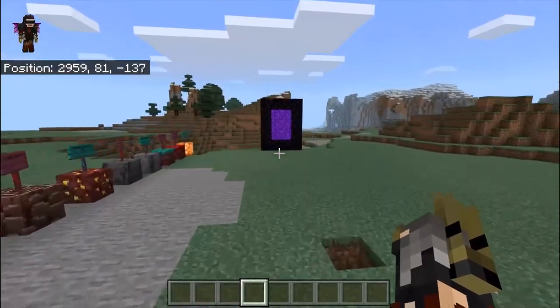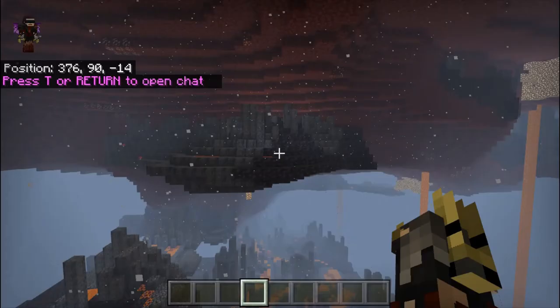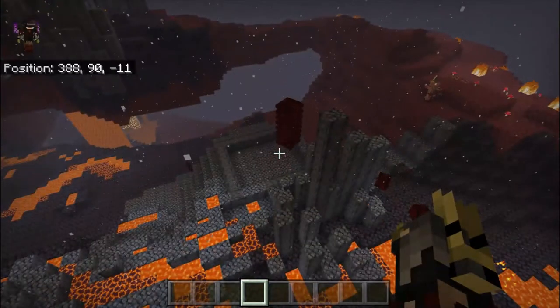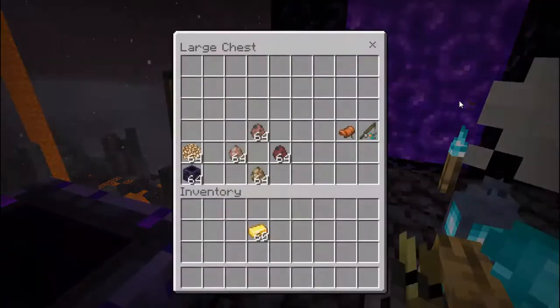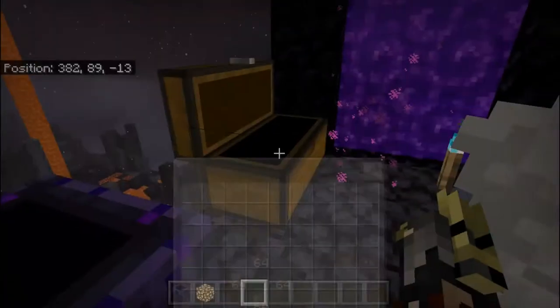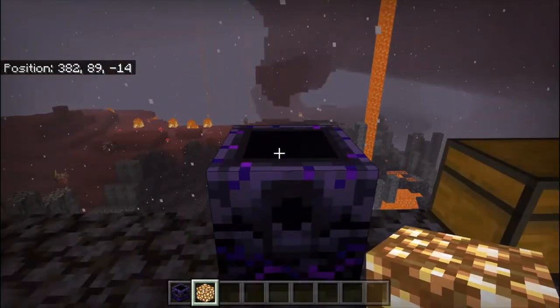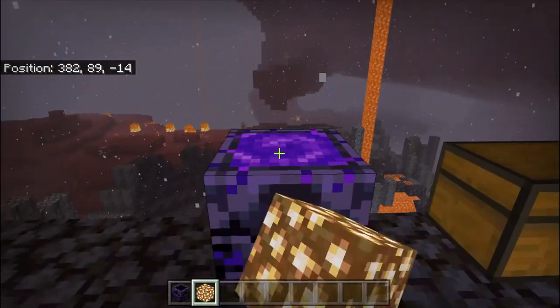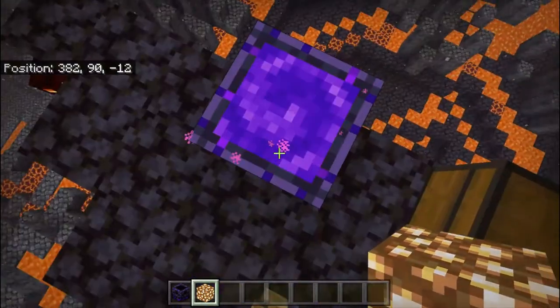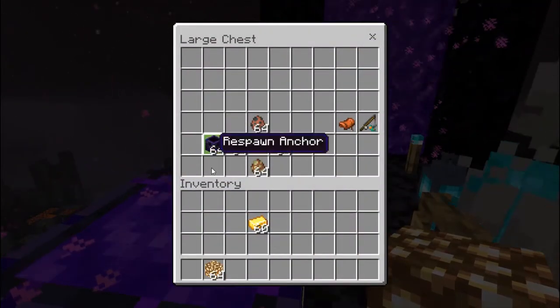The Nether has become really hot and intense. You place the Respawn Anchor in the Nether — it only works in the Nether. You click on it to add a charge, click again, and keep clicking to fill it up. You need to make it full for it to work — keep clicking until it's fully charged, then it sets your respawn point.